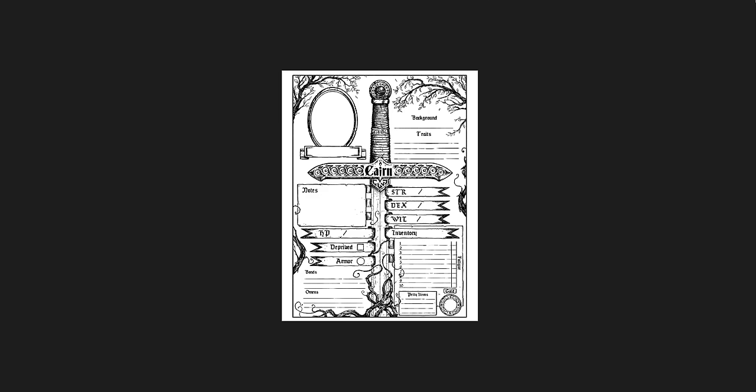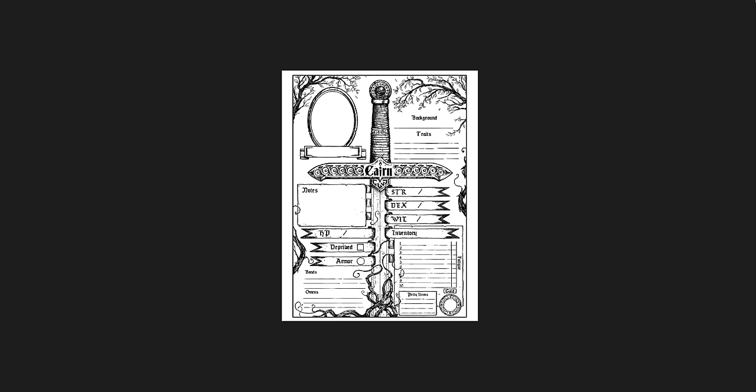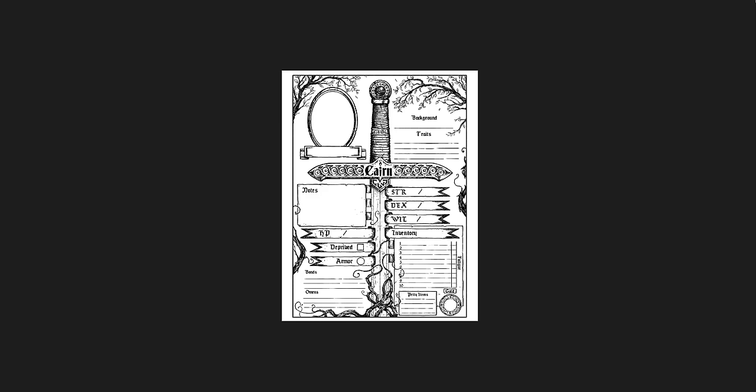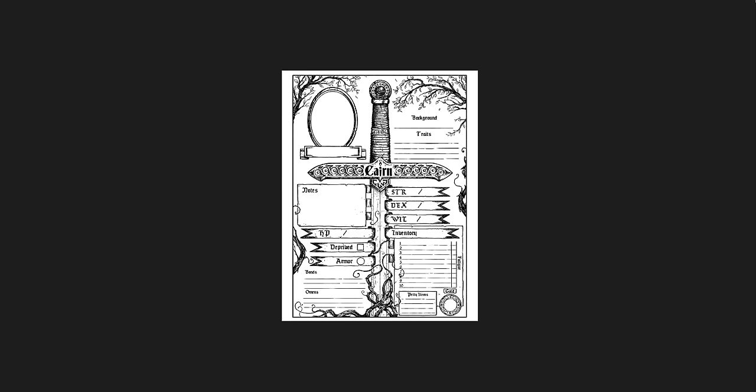There are two character sheets — vertical and horizontal. I like the horizontal one a lot. I love the art here — it's a different style than the screen, which might create a little contrast. I prefer the old school pen and ink, line and ink art — it looks like old books I read when I was a kid. It might have been cool to have consistency between the screen art and the character sheet art, and I'm sure at some point you can get character sheets with a different style or just blank simple sheets.